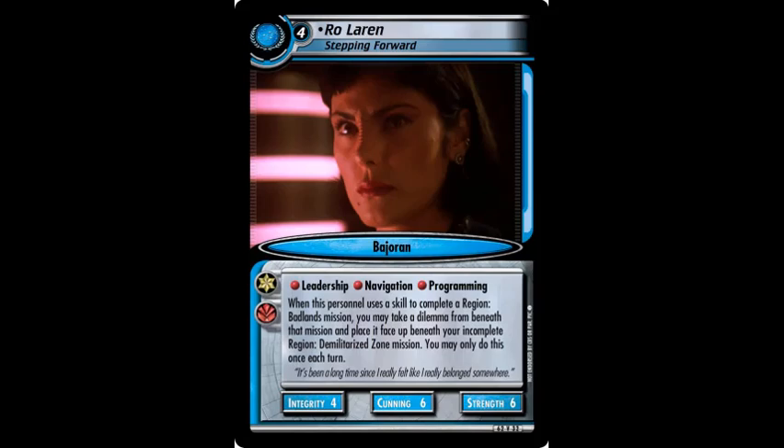So if you solve your Badlands regions first, that gives you more time to get stuff to put on your Demilitarized Zone missions. That's not necessarily a bad thing — it sets you up for some success later in the game. A couple of dilemmas is like a turn right there, and depending on how successful you are with attempting missions, you might have already gotten one or two under with your attempt. So yeah, it's a pretty good deal, though it does kind of dictate how the game goes from your perspective.